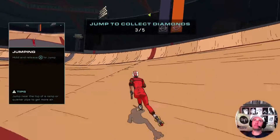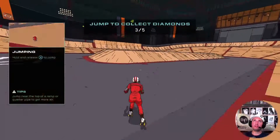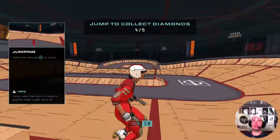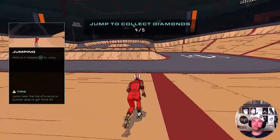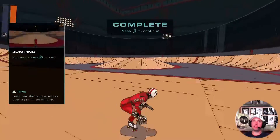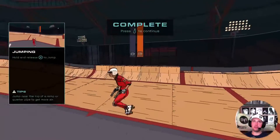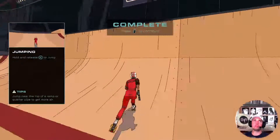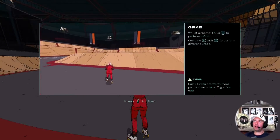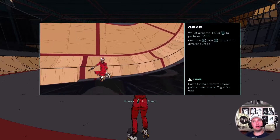I'm going backwards now — I'm going forwards. The controls are pretty responsive actually, considering these games can always be a little bit tricky. Playing Tony Hawk, I'm used to turning sideways and coming straight off my board, but not now. Whilst airborne, hold Square to perform a grab; combine L and Square to perform different grabs.